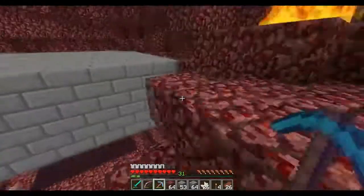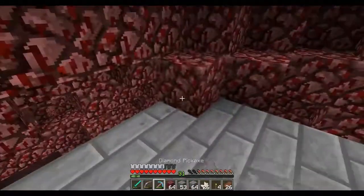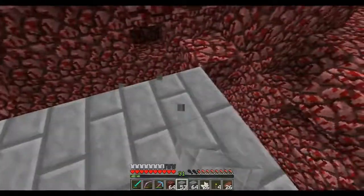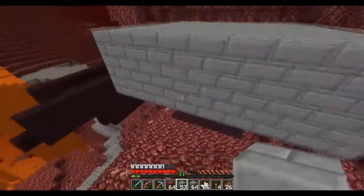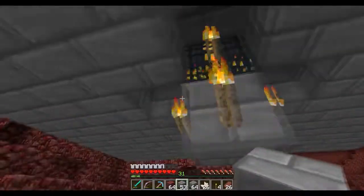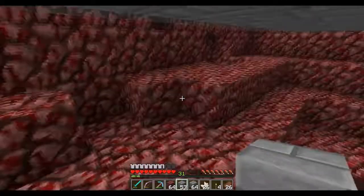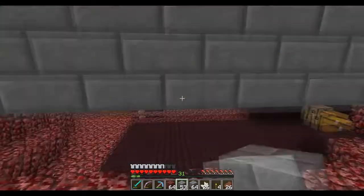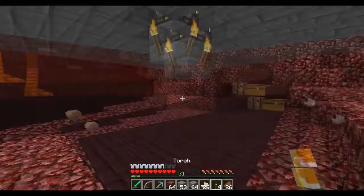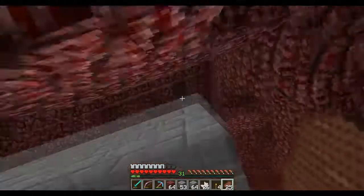So just to recap right before I end this episode, guys: you have a 9 by 9 cube centered on this blaze spawner. So this blaze spawner is the bottommost layer, and then there's two extra layers above it. As you guys can see, the blaze spawner is on this level, and then if we walk up, there's another two levels above it. And then all you've got to do is torch around the little X right here — just kind of imitate what I did so far. So we've marked out the initial area for our community blaze spawner.